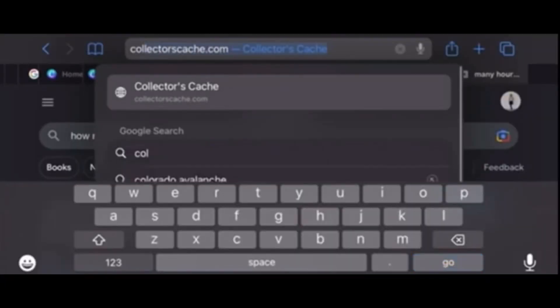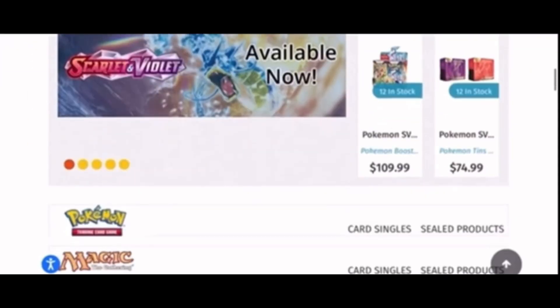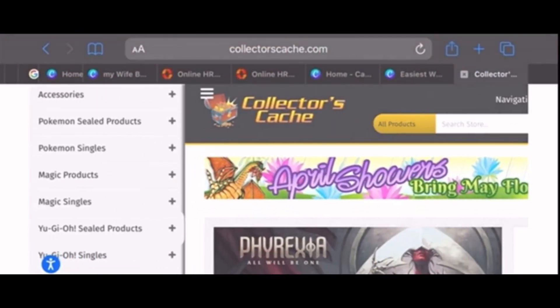Before we even get started I need to show this clip. Let's head over to Collector's Cash's website. They have amazing TCG products — Dragon Ball Z, Pokemon, Magic, you name it. If you guys end up purchasing from Collector's Cash, make sure to let them know I sent you. It does help the channel. I really appreciate it guys.